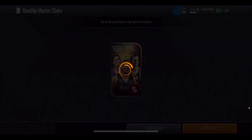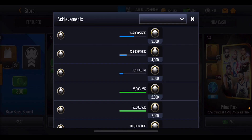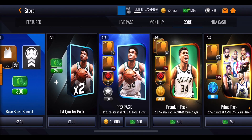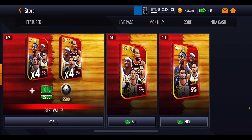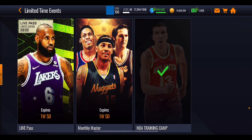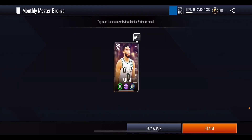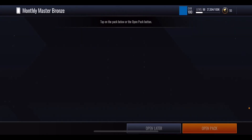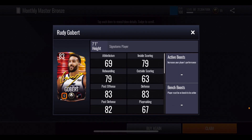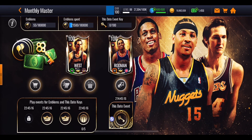Spending through the monthly master section gets us another milestone and unlocks a monthly master claim pack. Opening it gives us emblems — only 10 of them, nothing special. We still need to spend another 115k coins but don't have enough left in the store. With only 50k left on pro packs and the rest being NBA cash offers, there's nothing else to purchase. Opening two monthly master emblem packs gives an 82 overall Jason Tatum and an 83 overall Rudy Gobert — Gobert was actually in the signature promo earlier this season.